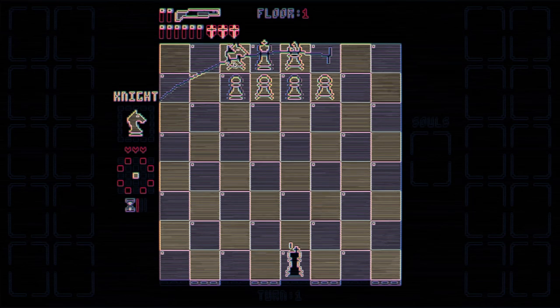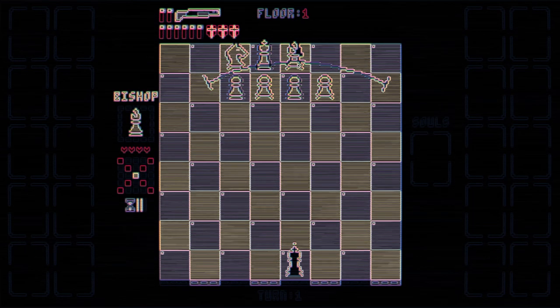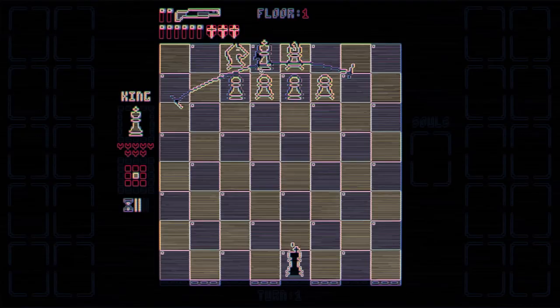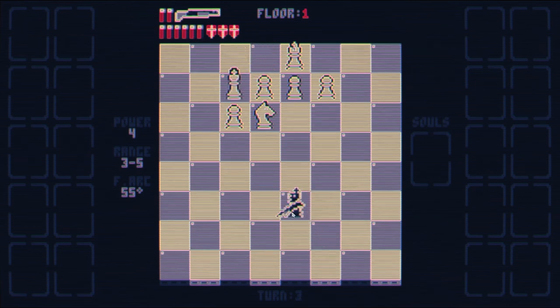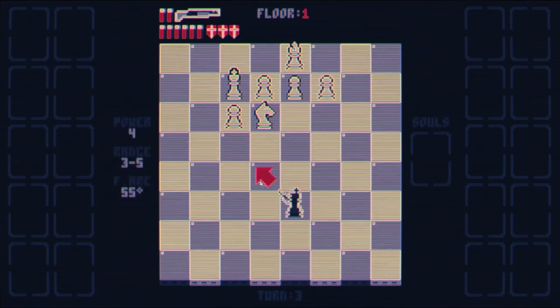Opponents move first. They move like normal chess pieces, and they only move when you see how they dance. Since you can see that, this horse is going to move here. As shown below, everyone has a timer, so you know what's going to happen. Let's keep moving.